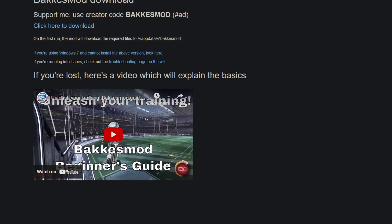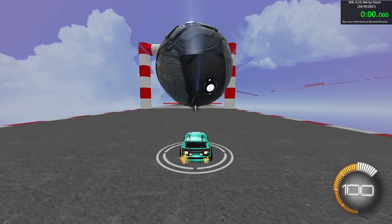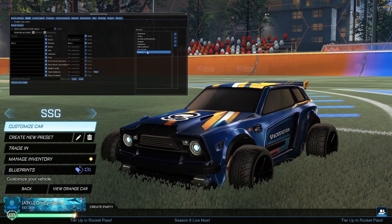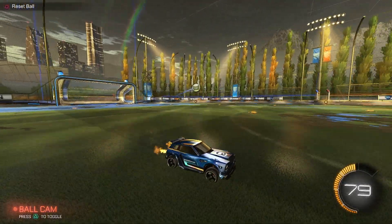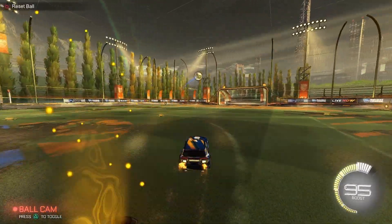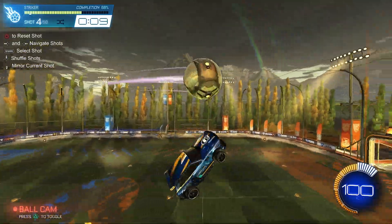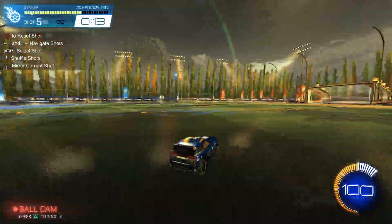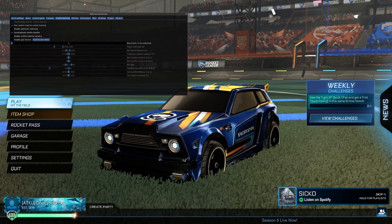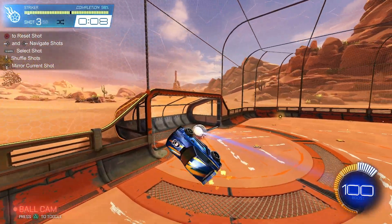The first link you're going to need is BakkesMod.com. If you're on PC and you still haven't downloaded BakkesMod, then you're missing out. BakkesMod is the biggest third-party app on Rocket League. It has different free play controls, meaning you can use the D-pad in free play to do all sorts of different things — unlike console free play, you can bind each arrow to make the ball do something completely different. It also helps with training packs; you can use custom training variants to slightly change the training packs and add more variety to each shot, which helps incredibly with your muscle memory and consistency.